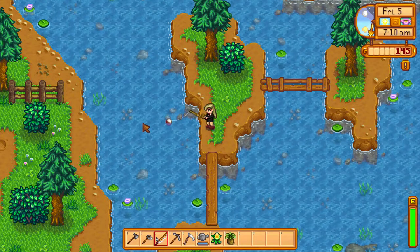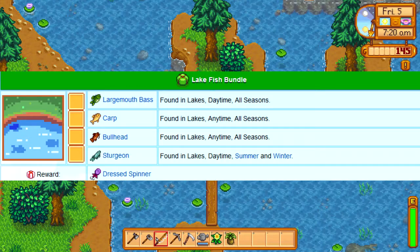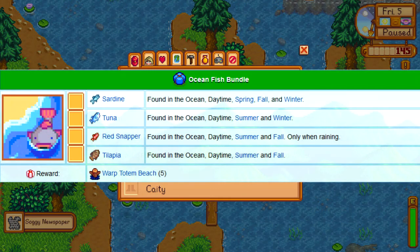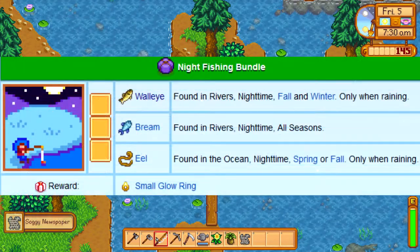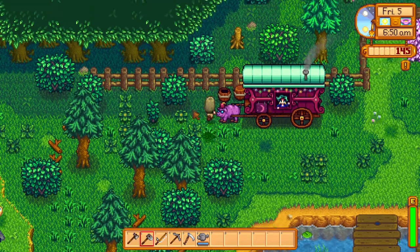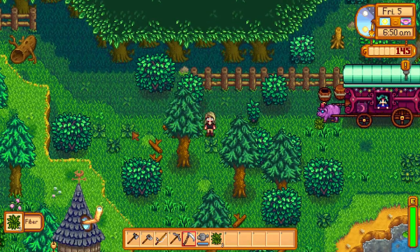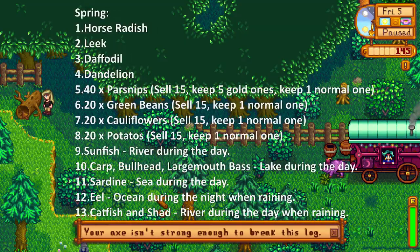Now onto fish. If it's a sunny day during spring, you can go to the lake to catch a carp, a bullhead, and a largemouth bass. On a sunny day you can also go get a sunfish at the river, as well as a sardine in the ocean. If it's raining in spring, go to the river to catch a catfish and a shad, and at nighttime go to the ocean to get an eel, as they only appear at nighttime when it's raining. Remember, some of these fish are only available in spring, so it's best to get them as soon as possible — and they're not difficult to catch.